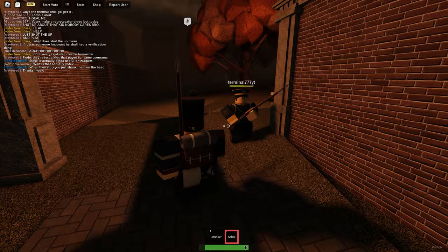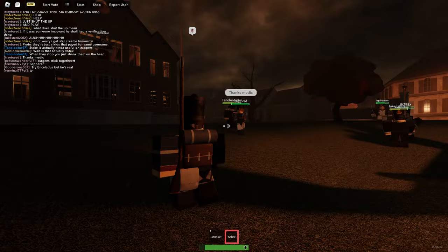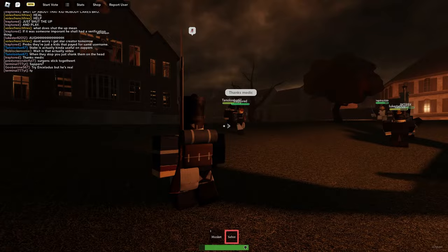And for the fourth and final badge that you're going to need, it is going to be Deliverance from the Catacombs — which means you have to successfully escape the Paris Catacombs map in objective mode in one life. Just like the others, just don't die and you will be okay.